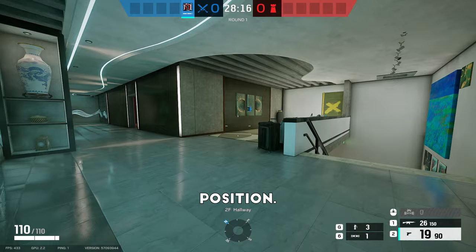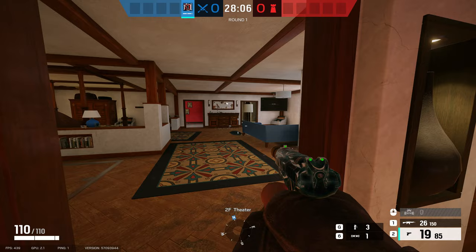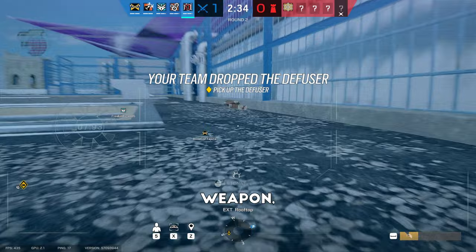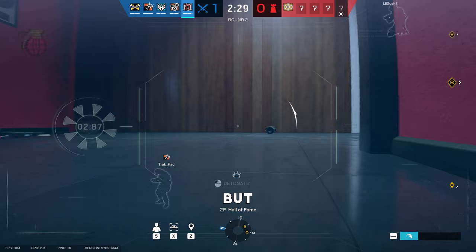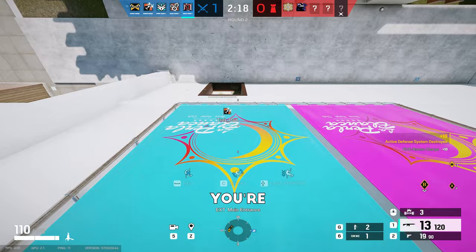Flores brings similar attributes compared to Buck, Ash, and Zofia. The RCE drone blows up a hole that's almost identical to Zofia's impact charges and Ash's launcher. Since he has four of these drones, sometimes it's worth sending one in to pop a soft hatch or create a rotate between walls or between sights. If you bring the SR-25 as his primary weapon, you do have the ability to shoot six shots into soft hatches to avoid wasting a drone. Flores definitely won't be better than Buck or the soft breachers at their job, but he comes really close if you're willing to sacrifice one of those drones on a ceiling or creating lines of sight.